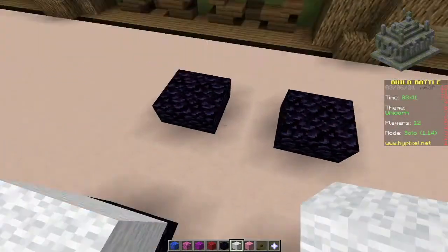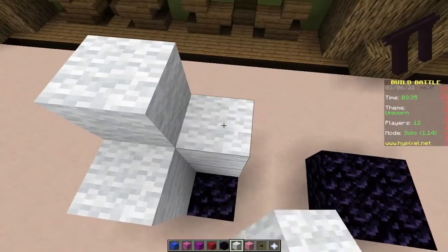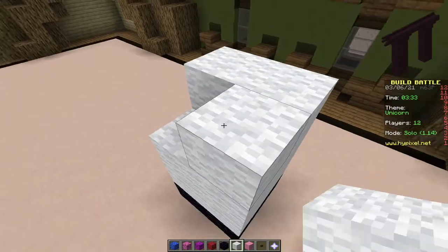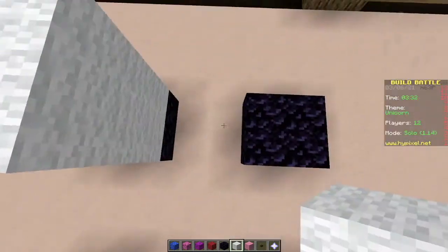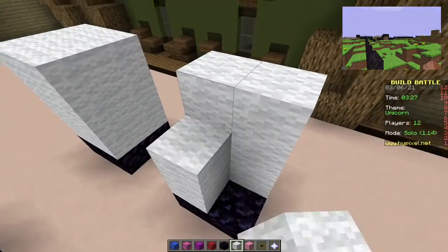A dispenser in a jungle temple uses a loot table. Nether fortresses only contain three full blocks: nether brick, soul sand, and spawners. There are 14 types of nether fossils. Obsidian walls were in the game for only 14 days.